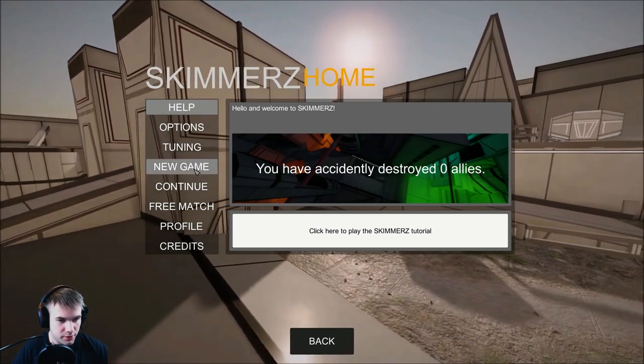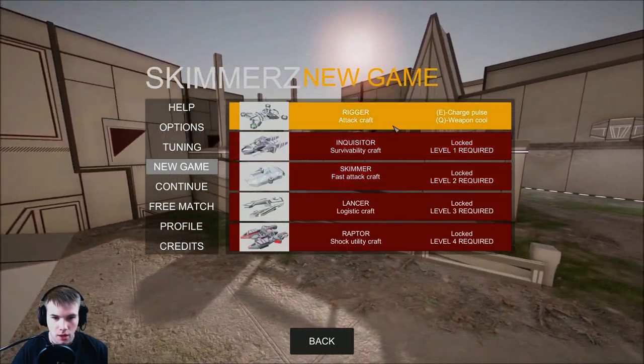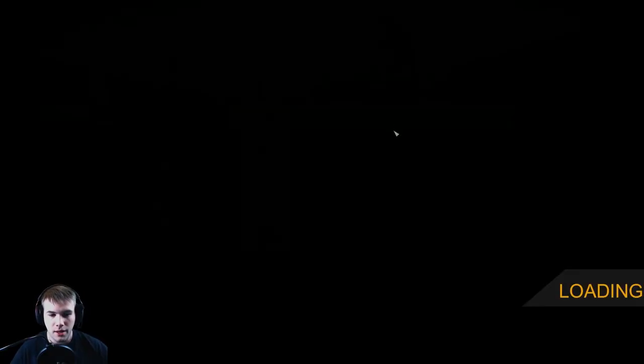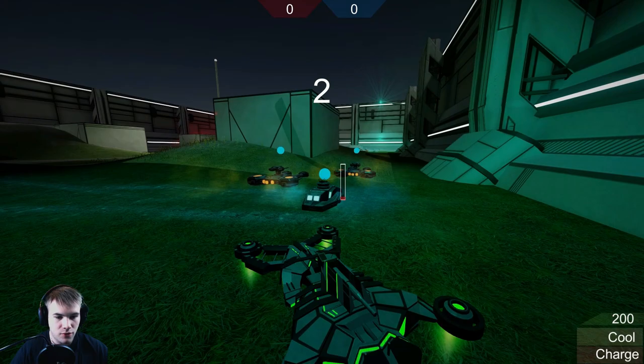I don't see a tutorial here, so I think I'll just go right into it. E to charge pulse, weapon cool is Q. I hope you guys enjoy this game because this looks pretty fun — I love these types of games. Battle Tanks was my favorite game growing up. Me and my dad would play it all the time. He was usually better than me because I was really young, but it was so fun.